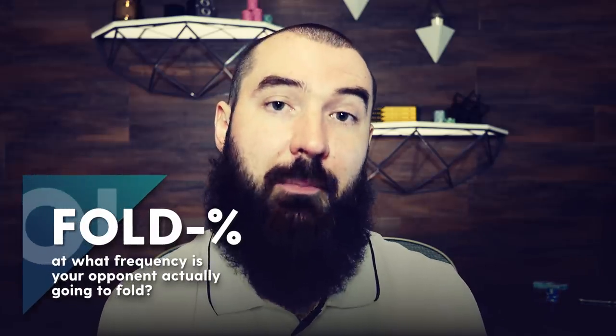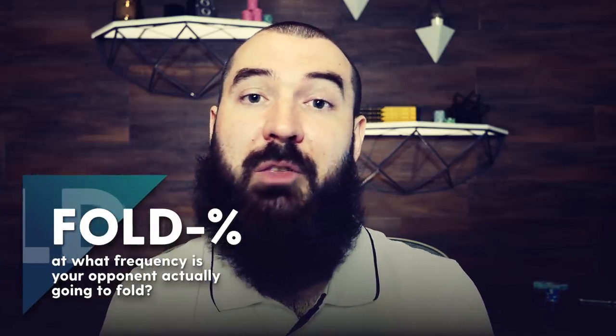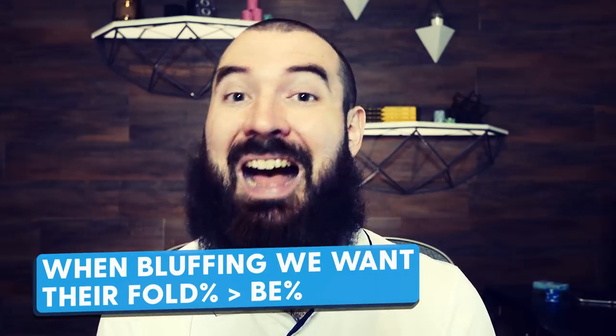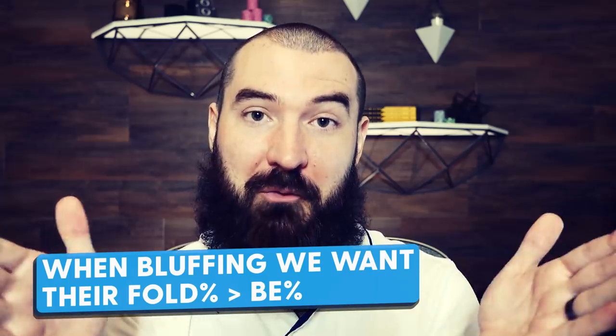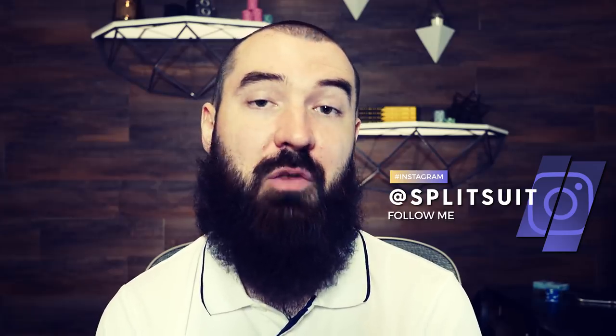Now the second piece of the puzzle is thinking about our opponent's folding frequency. We take the break-even percentage, which lets us know how often they need to fold, and then we compare that to the folding frequency to say, does this bluff rate to be bad, good, or great? We do very well when the folding frequency is higher than the break-even percentage, and we crush when that gap is very, very large. A quick way to get the folding frequency is to use a tool like Flopzilla when you're studying hands away from the table.